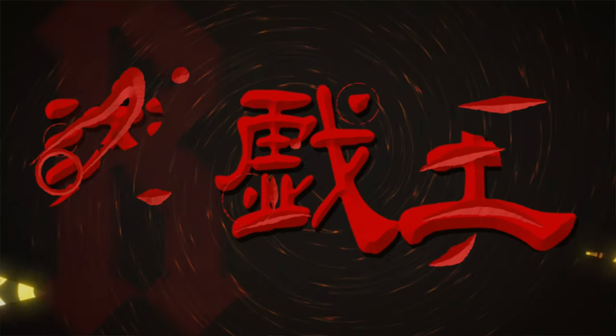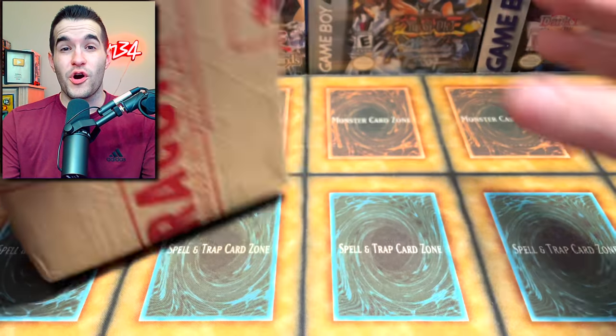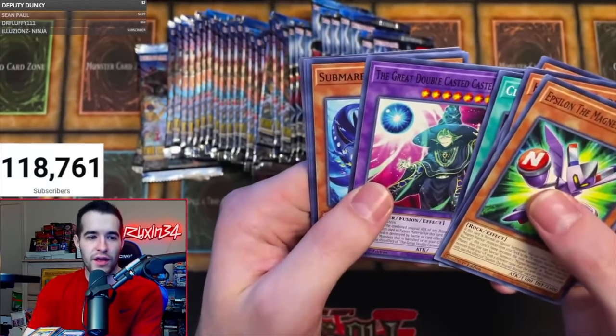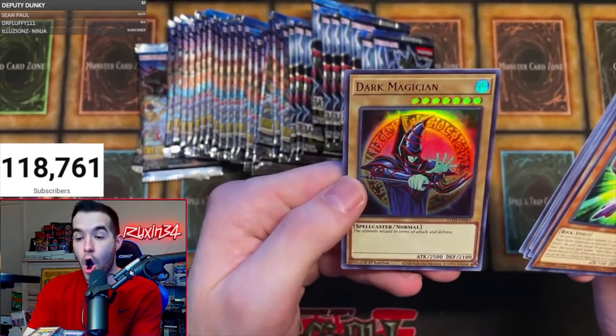Today I got back my Dark Magician from PSA. What's up guys, we're back with another epic video. Today we have a 5-card PSA return including that Dark Magician from Battles of Chaos that I pulled very recently and was actually pretty centered. It didn't have damage on it, so I think we have a chance at a PSA 10. But first, we have a giveaway.